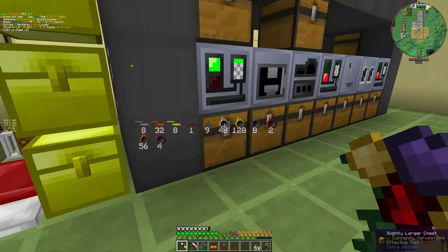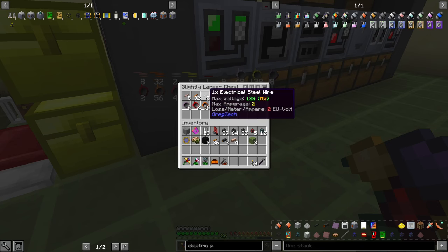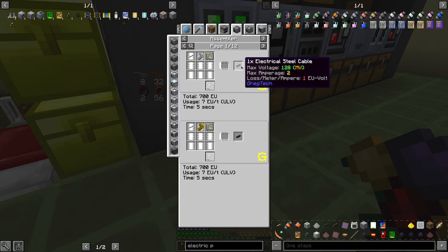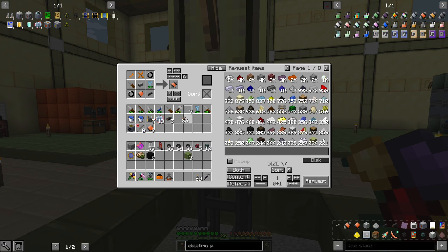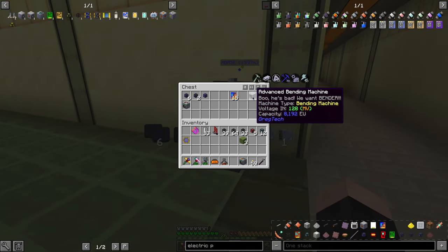What did I realize? Let me just put those electrical steel wires here. It's medium voltage, and it carries 2 Ampere. If I count it, it only loses 1 EU per meter. So it's actually a better use case scenario for me than oiled copper. Let's go here now.